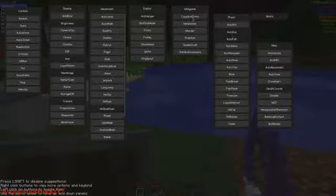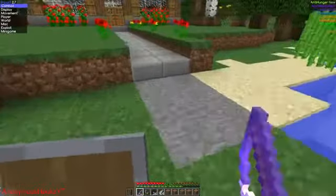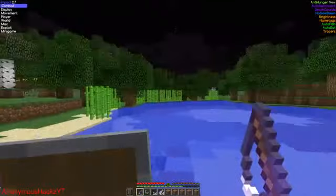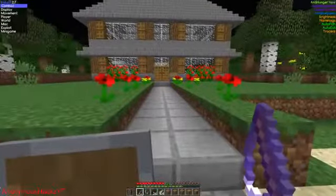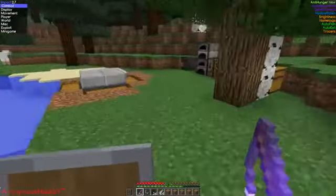We have autofish turned on inside of Impact. We also have auto-eat turned on. Generally with anti-hunger, if you're just autofishing away from keyboard, you're not going to eat anyway, but it doesn't hurt to have it on. What's nice is while you're away from keyboard autofishing, not only are you catching a bunch of cool, useful stuff, but your world is doing its thing — your crops are growing, animals are breeding, baby animals are growing up. Lots of advantages to autofishing.